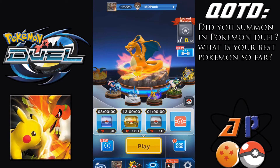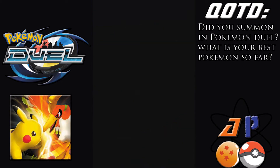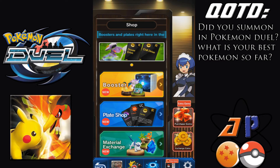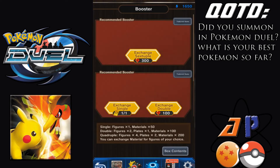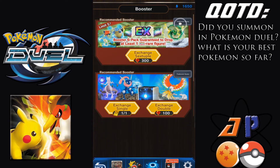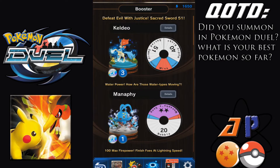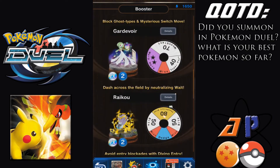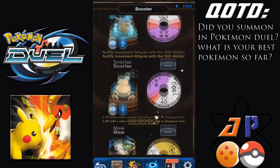We have 354 gems and that means we're heading over to the shop and we are going to do a quick summon here. This is going to be just a short video basically testing the waters and seeing if you guys want me to play more of this game. Obviously I would love to do more, whether you want to see playthroughs or just online play. I also have a guaranteed single summon, so we might do that too. This should be my last of the six-pack guaranteed EX summons. I'm really looking for Xerneas and I'm really looking for Snorlax.